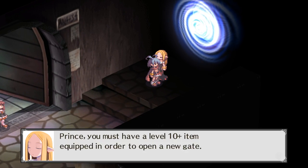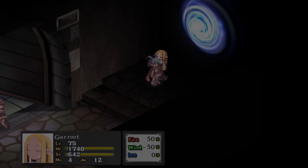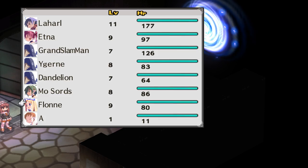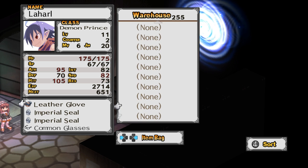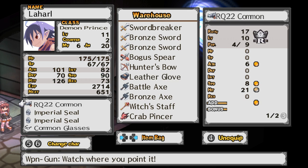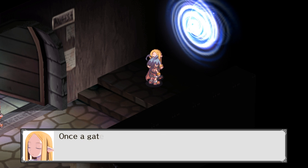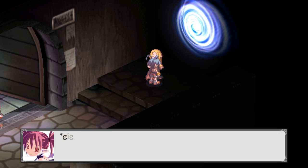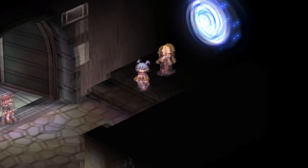Welcome back to Disgaea PC. I need a level 10 or higher item equipped to proceed. Hopefully I didn't sell that gun — nope, there it is. The gate guardian confirms: since I have a level 10 plus item equipped, Dinero Palace is now added to available areas. Once a gate is open it remains open, so I no longer need to keep the high-level item equipped. Dinero Palace sounds rich.